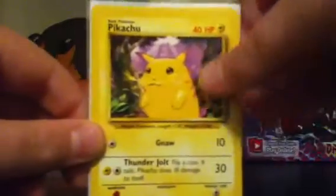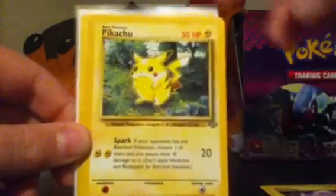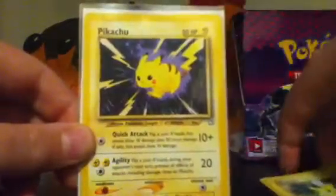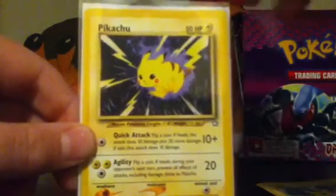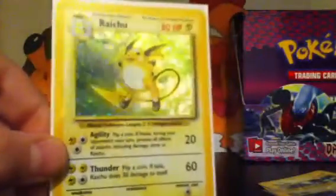We have a Pikachu from base set — really nice card, it's in mint condition. A Pikachu from Jungle — I'm pretty sure that's a Jungle — mint condition. We have this Pikachu; it's got some edge wear so it's not in mint, but it's still really good condition. And the best card of all: Raichu from base set, this is in mint condition — minty fresh. No scratches or anything on this card.